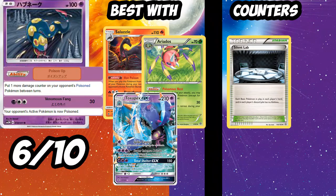Next up is the new Seviper. I really like this card — it's amazing in Expanded, so I'll give it a 6 out of 10. Its ability puts one more damage counter on Poisoned Pokémon between turns. With four Sevipers in play that's 40 extra poison damage — combo with Super Toxic and Toxapex, that's 140 poison damage. Then use Salazzle to inflict the poison, and Alolan Muk GX alongside it for even more damage. It is countered by Hex Maniac and Silent Lab, but Seviper is a pretty cool card that will see play in some archetypes, especially in Expanded.